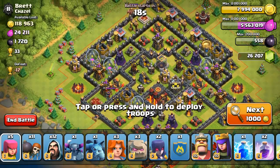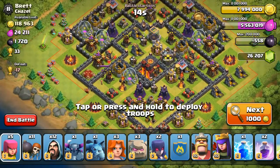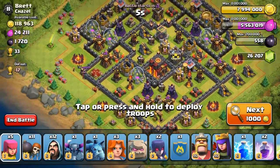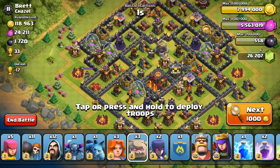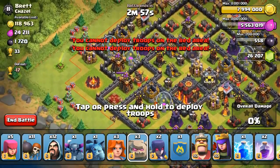We found this base — 33 cups. King on the top, Queen on the left, and the infernal on the left is a single-targeting infernal. I don't like to attack this base to be honest, because the bottom side is kind of hard to get troops all the way to the town hall. But we will try. I'll attack from the left side, the queen side as usual.